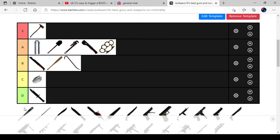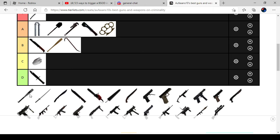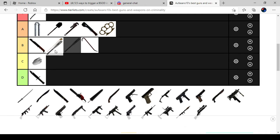Next one is the Metal Bat. Metal Bat is a very good weapon, but I don't know why — it can take 30 stamina off me, and the last hit would be very hard to land. So it's on B.